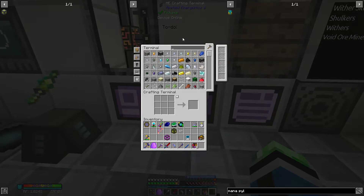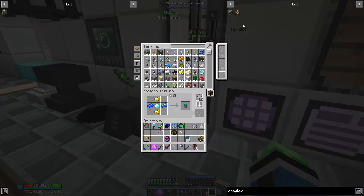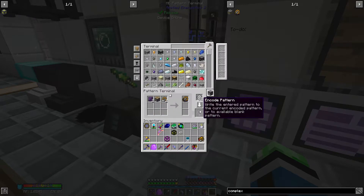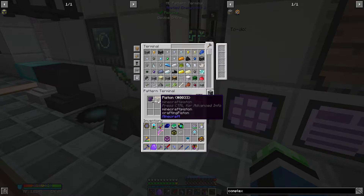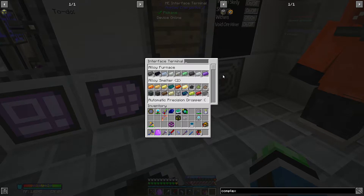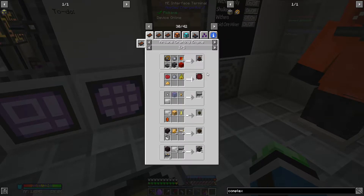Let's see, we needed the complex arcane mechanism, which — let's say complex — that can go into the arcane crafting engine, no problem. And then, is there anything in the arcane crafting engine that I'm already auto-crafting?